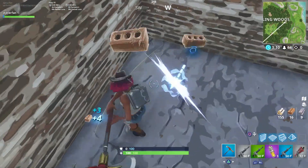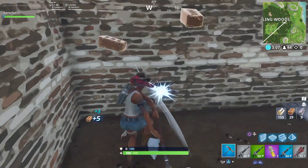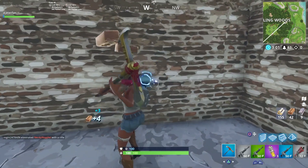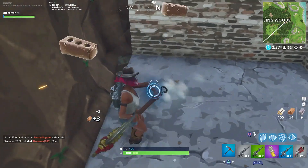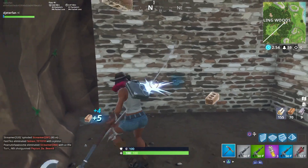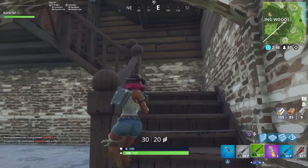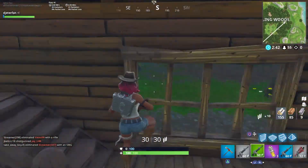If you guys come down into any of these new houses that have been added into Wailing Woods, there are actually a bunch of hidden hallways and little places where you can break through the walls to find other hidden areas. There may be chests here if you guys come down — I might have gotten unlucky and didn't get many chest spawns — but I'm going to show you guys everywhere you can explore throughout these new tunnels. There are actually tunnels located in all of the houses here at Wailing Woods and some of them do connect with each other once you find the correct hallway.